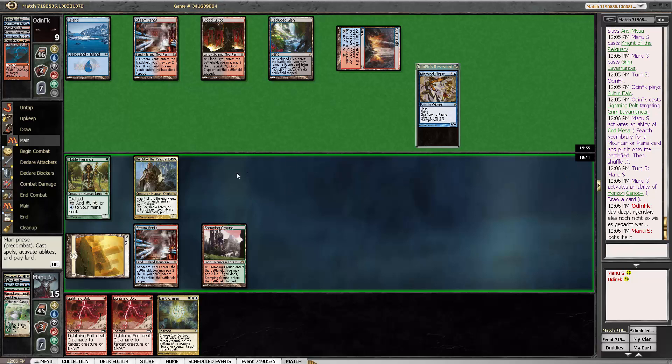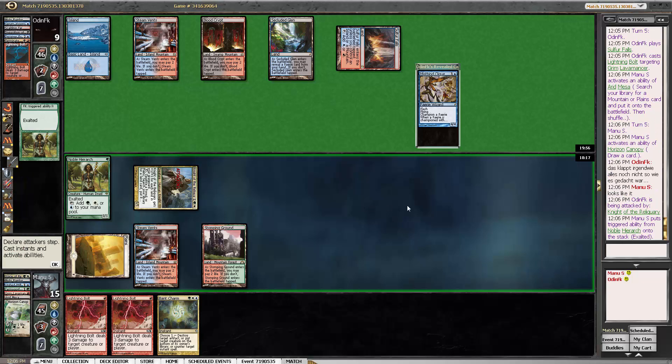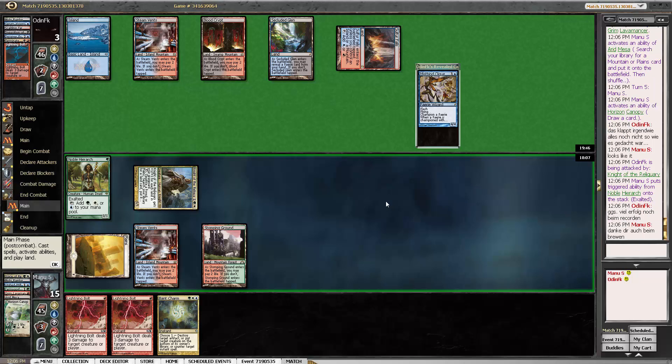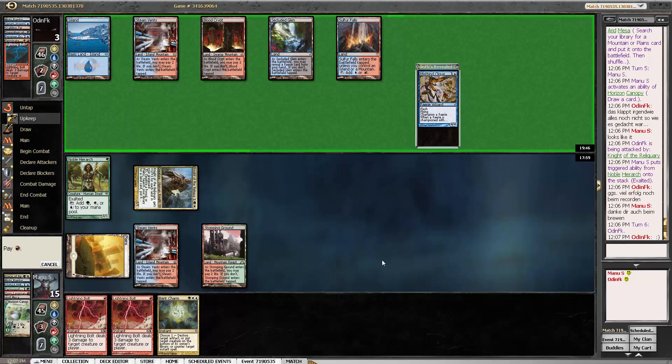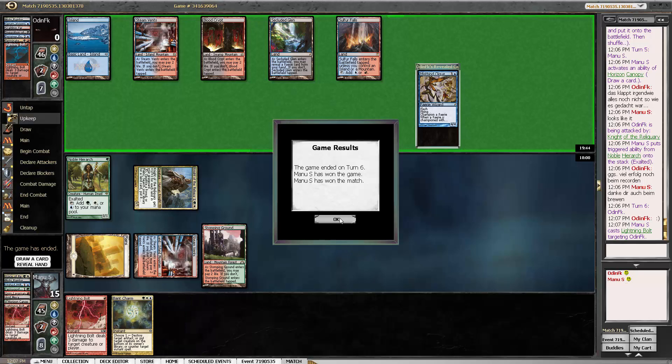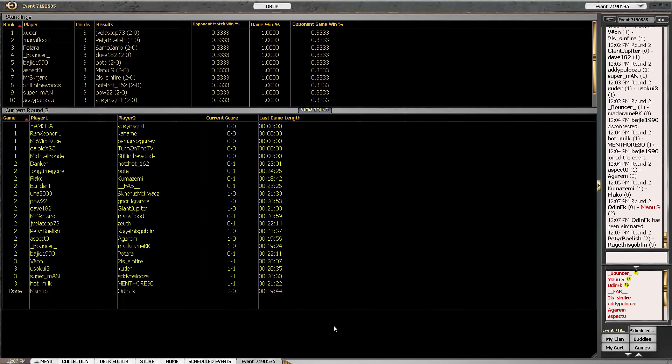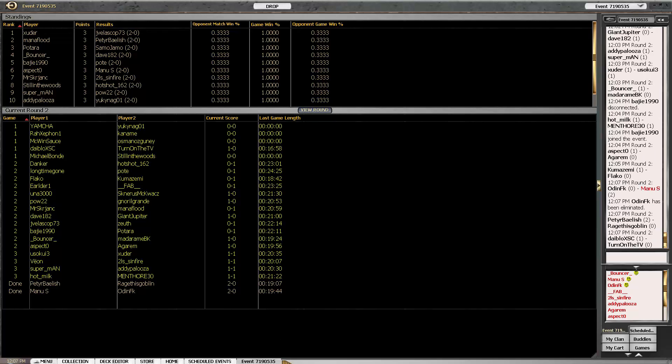Yeah, seems like he is more trying to figure the deck out and work on it, from what he just said. He said it's all not quite working yet as intended, which is what it looks like to me right now. Seems like he is trying to prove a very different take on the whole tempo aggro-control twin. Looks like it could be interesting if he gets there. That's it - 1-1 for now. See you in round 3. Bye!